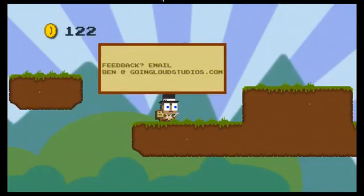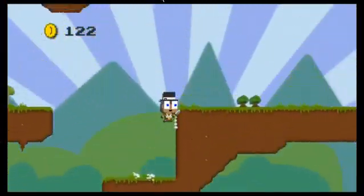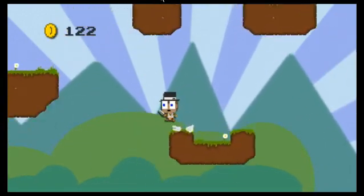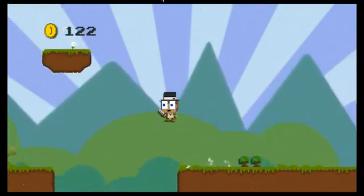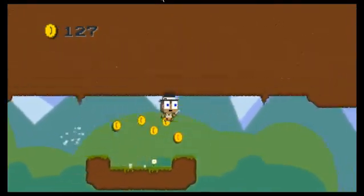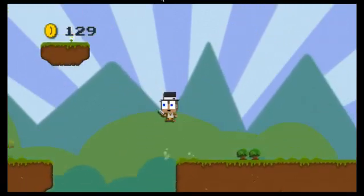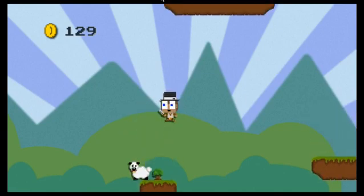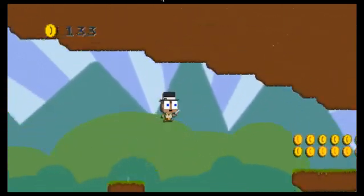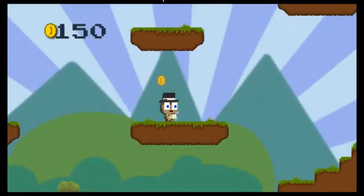What did that say — feedback email? Okay. There's a sheep over there. Oh crap, I got backtracked. So I won't miss that. There we go, sheep dead. Mission accomplished. Oh shoot. Oh man. There we go. Alright, 50 coins.